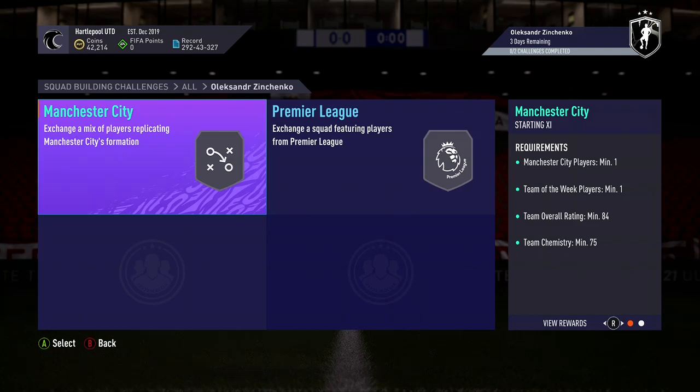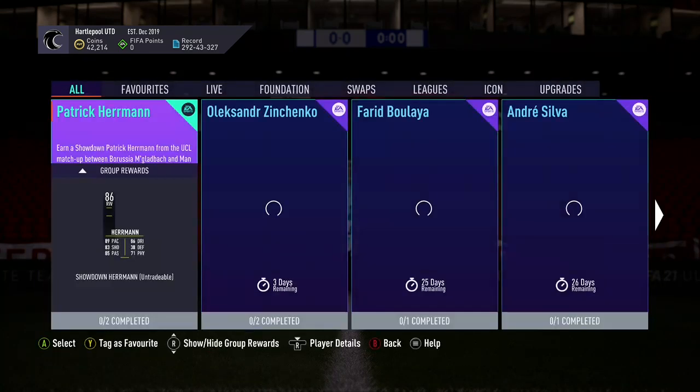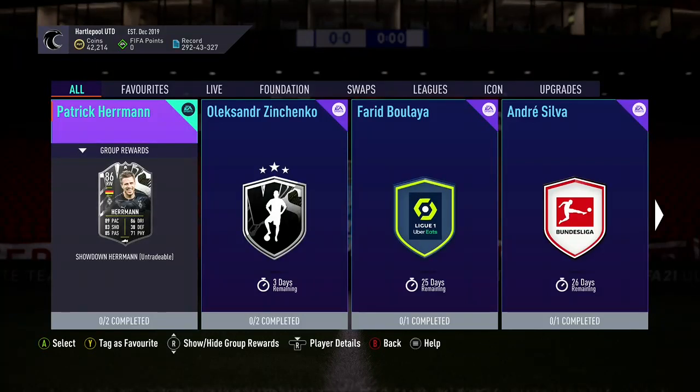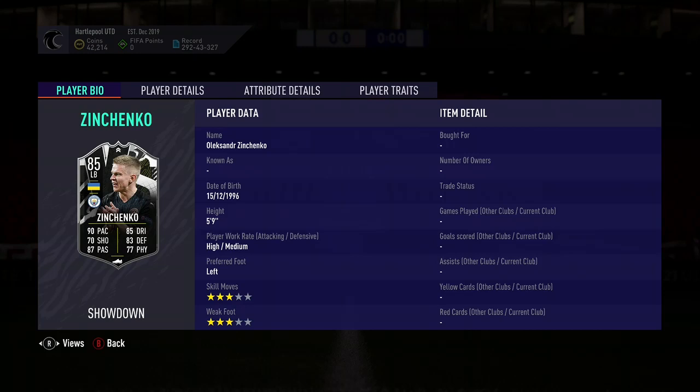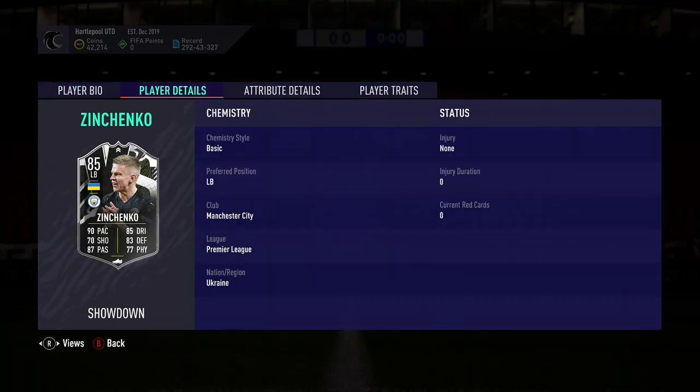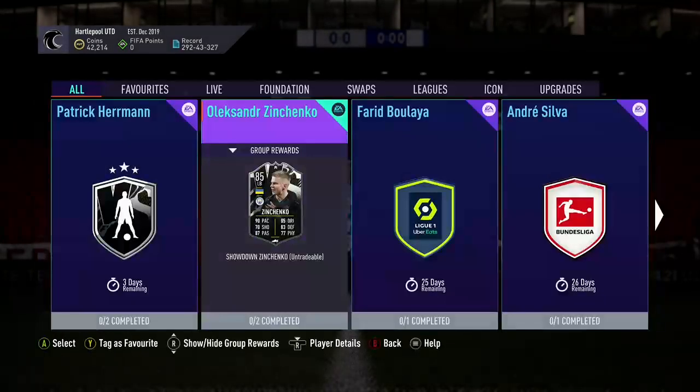We're going to go through some of the SBCs, see what the price is, and then we'll get that player pick opened. Zinchenko — let's just have a little look at his stats. I think this game gets played Wednesday. Three star, three star, high, medium. 90 pace, 85 dribbling, 77 passing, 83 defending. 300k cost to make — so yeah, it's a very, very expensive one.